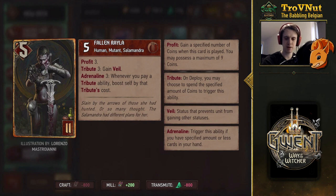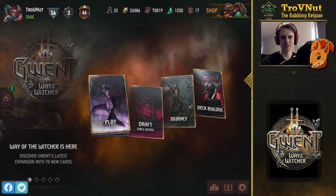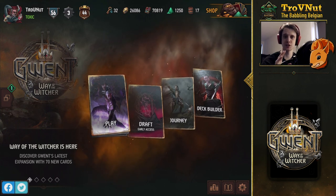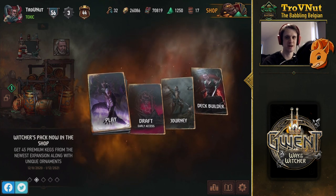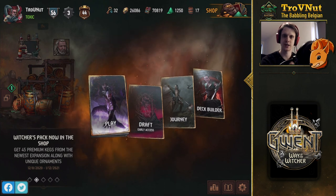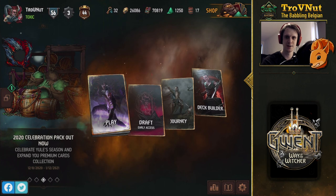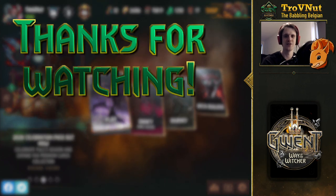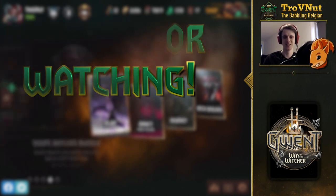Definitely keep in mind the Veil options in Syndicate right now with all the self-poisoning — that's going to be really, really powerful. That's it for this episode of card reviews of the Syndicate cards, but this is just the beginning. Let me know in the comments what you think of the new Syndicate cards and what other combos I might have missed. Thank you guys, and I hope to see you in the next episode of Gwent Edge. Goodbye.